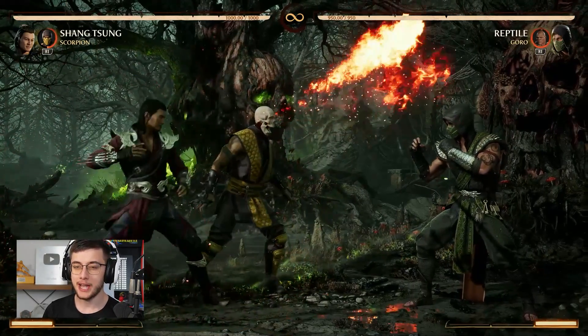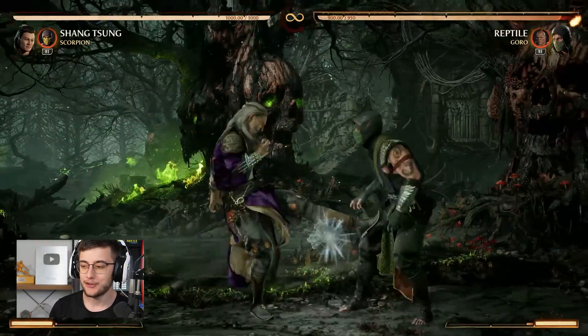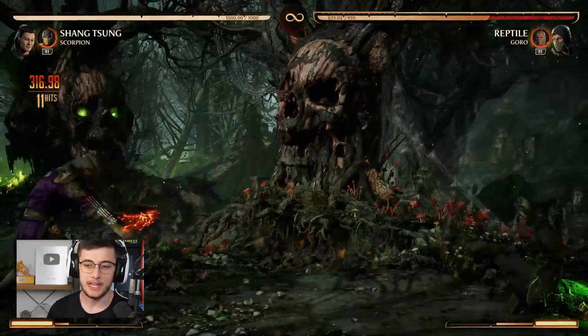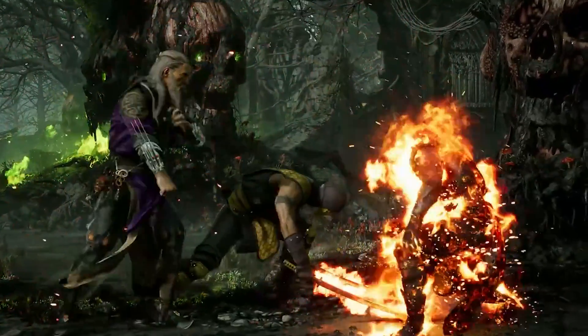Up next we have the Scorpion cameo. This is actually my personal favorite at the moment — I've been using this a lot with Shang Tsung as well. If your character doesn't have a great meterless combo starter, this is a great way to get your combos going. You can do this from any button meterless. It won't always combo but it's also an overhead, so sometimes you can just catch your opponent slipping up on block.